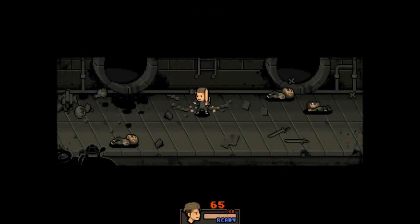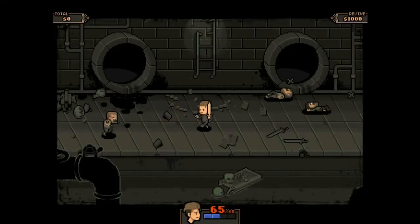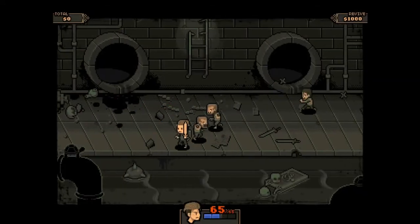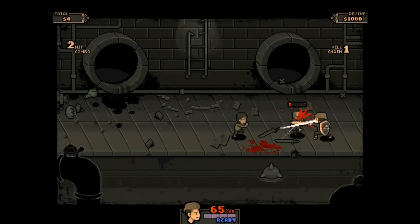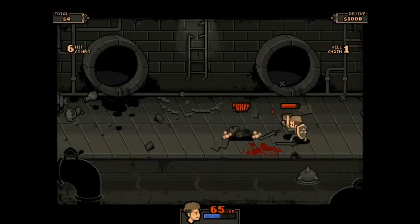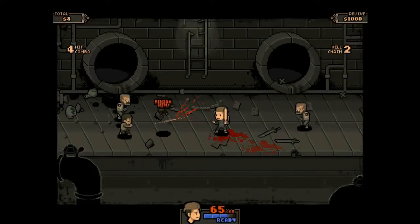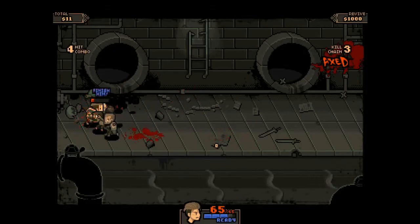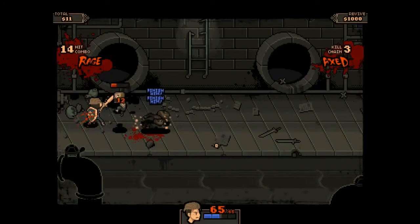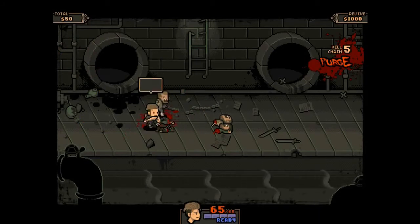As you can see, you have your basic attack and special attack buttons, and that's it — there's no fancy jumping or anything like that. But when you get the opportunity to finish an opponent, if you can do it with a special move you get more money. There we go — got a fatality by using a special attack and they drop extra cash bags.